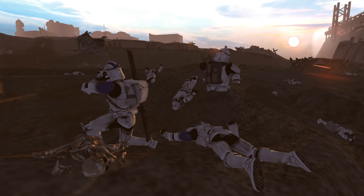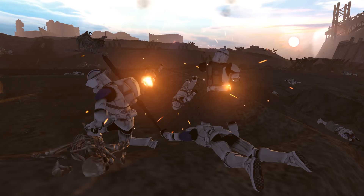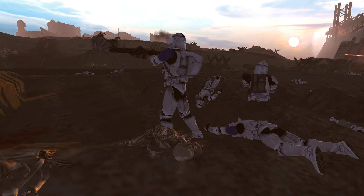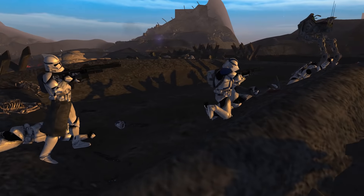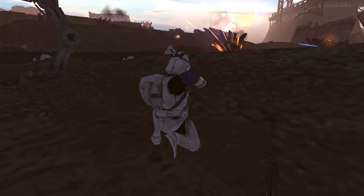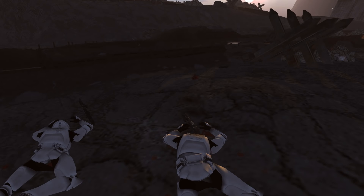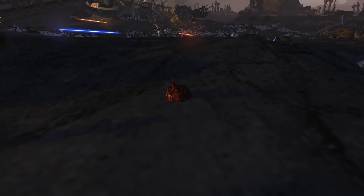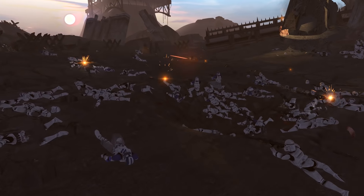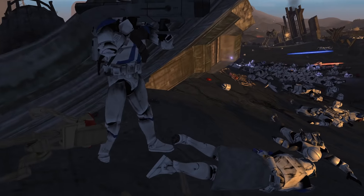Sadly, that AT-RT did end up going down right there, so it's not going to be much help anymore. One 501st trooper is taking a moment to heal in the middle of the battlefield, and now he's beginning to move forward once again. A few clones are actually making it to the edge of the area here. That guy gets decapitated — you can see his brain right there, the stem and the base of the brain. The medulla oblongata — that's so gross.